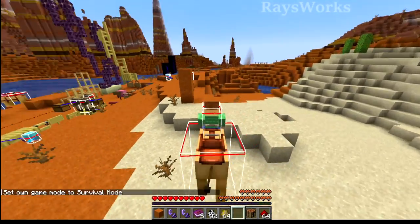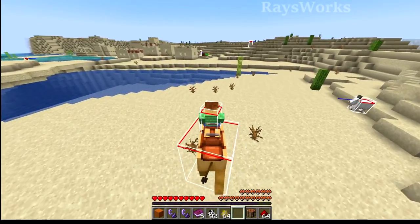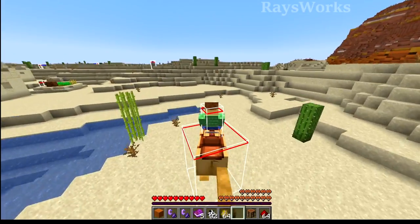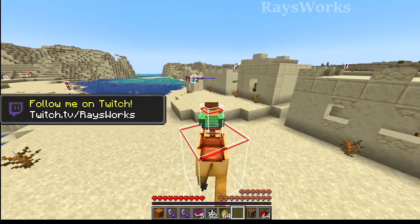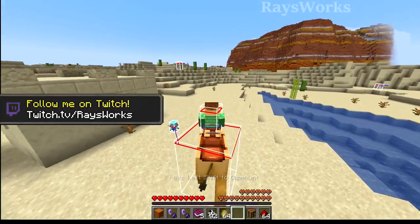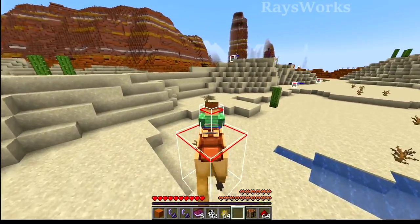We can use our WASD keys to move the camels all about. The camel's inventory doesn't have anything but the saddle, and instead of having the jump feature that horses have, they now have a bar we can use — very similar but it's going to be a dash. If we hold down space and then release it once it gets really high, you'll see the camel will dash forward. You can actually find camels naturally inside of desert villages. There is a cooldown for the dash — after doing it the bar goes blank and then after a few seconds we get the different increments once again.